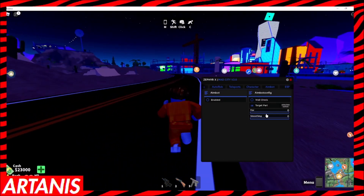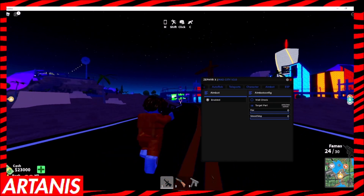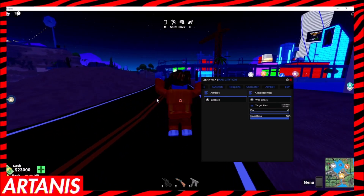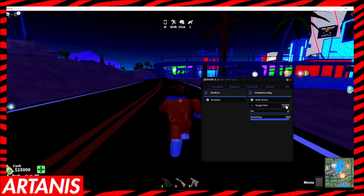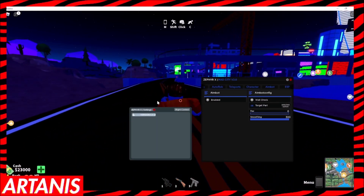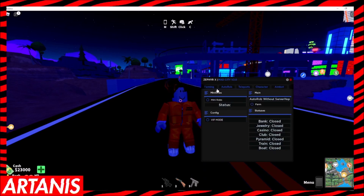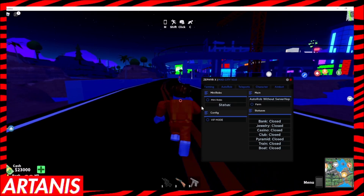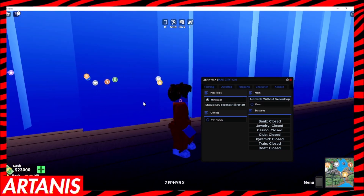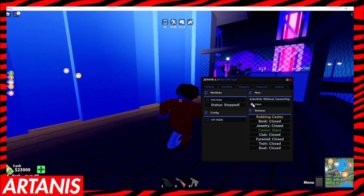We have aimbot though. Let's enable that - I'm not sure where there's players, but it locks onto them. We can do a smooth thing, makes it smoother. We have wall check, and you can also select what part. It's still a good script though. We don't really want to use this unless you guys are in some combat and want to exploit. The main importance - we got all this stuff here. It says everything's closed. Is autorob without server? You can do farm, VIP mode, and mini robs. Let's try mini robs. Well, I guess there's nothing to rob because everything's closed.